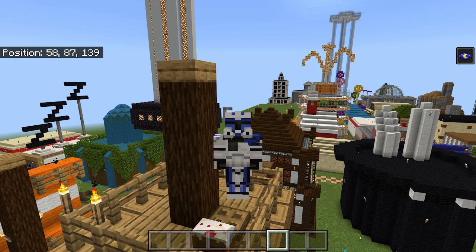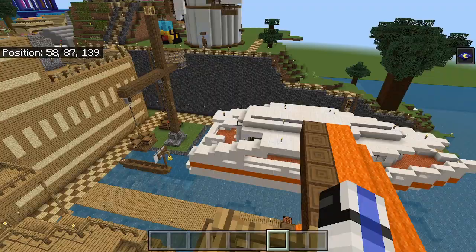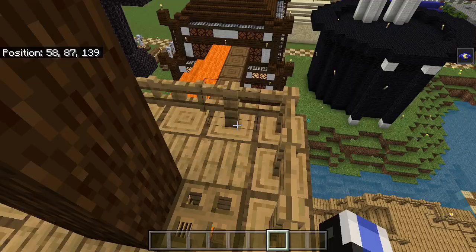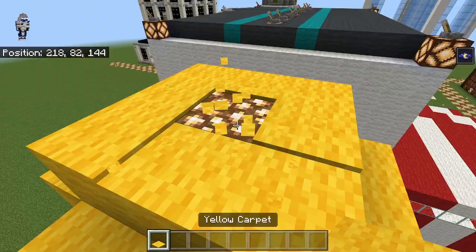First, we got two updates from Fortnite CWP. The first one: the cake on the SS Dumpy needs to have three slices gone from it. And just one more update over at the Bawa Barbershop — there should actually be a yellow carpet on top, and there's a glowstone in the middle of that.